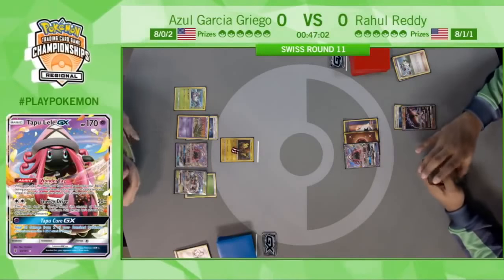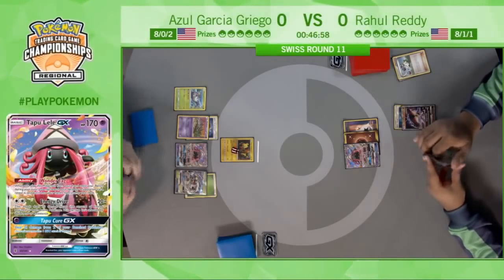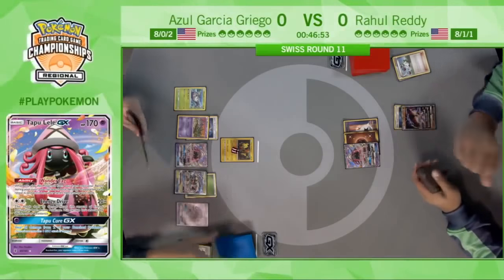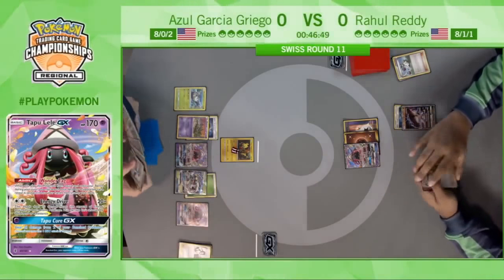He even has an enhanced hammer to cause some additional disruption. Just basically the ideal start from Azul. And like we've been saying, Zoroark is a card that really two-hits most things for a knockout.